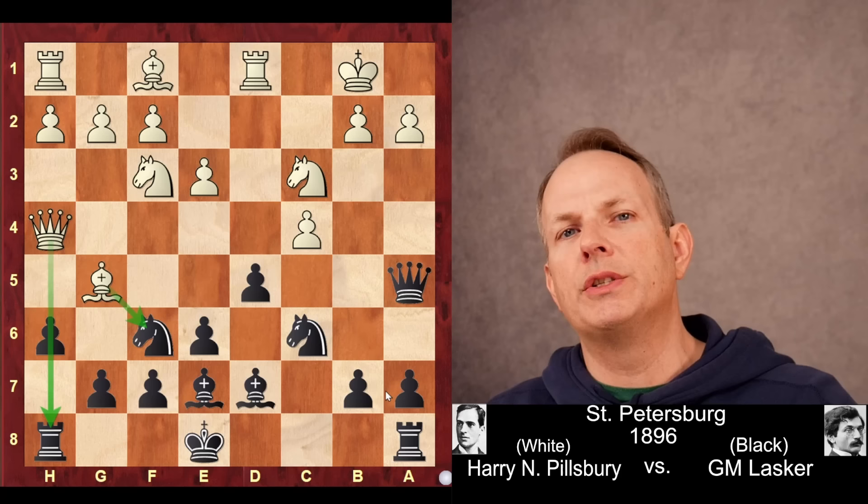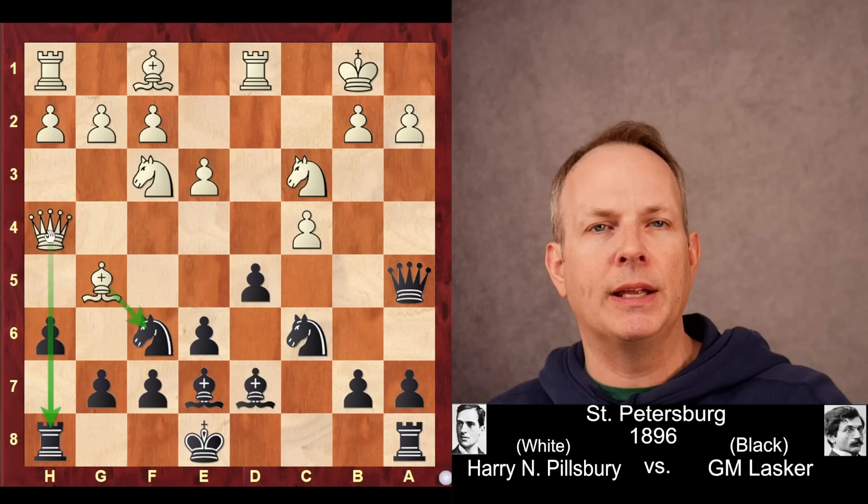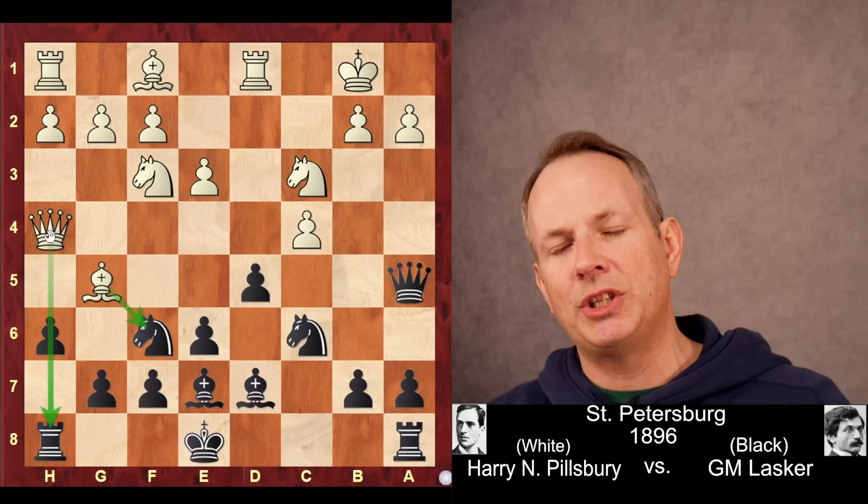Well, why then does he play this? Here's the reason. He's forcing white to make a choice. Pillsbury can either take on f6 and give black the bishop pair, but if he doesn't want to do that, then he has to leave his queen here on h4. The queen can't move — it's trapped in place. So what Lasker has done by putting himself in a pin is basically make it so white either has to give up the bishop pair or have an immobile queen.